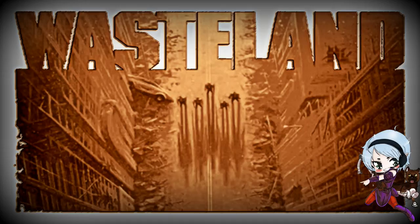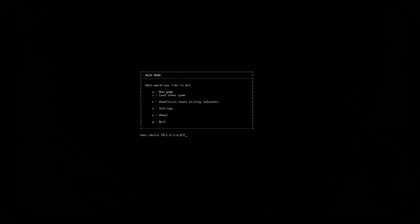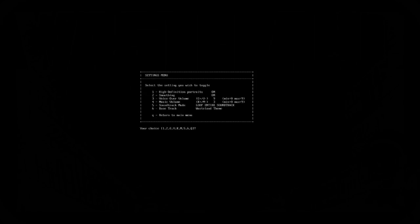Here is our main menu. We have the choice of starting a new game, loading another game — I'm not sure why that's there since I haven't started a game yet — an unofficial reset utility, settings, about, and quit. Let's look at our settings. Since this is such an old game, it is running in DOS box. We can change our high-definition portraits on or off — we'll leave those on. Smoothing is on by default. Voice volume goes from 0 to 9, default at 9. Music volume also 0 to 9; I had turned it down to 3.